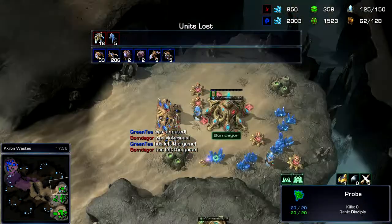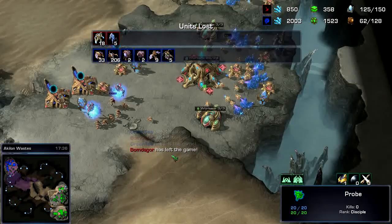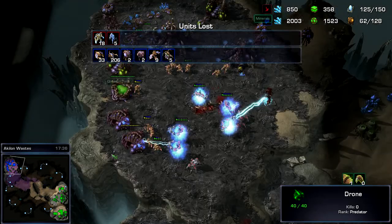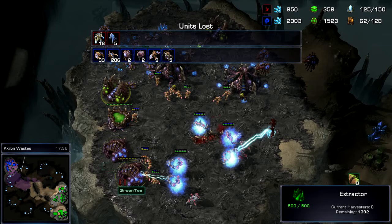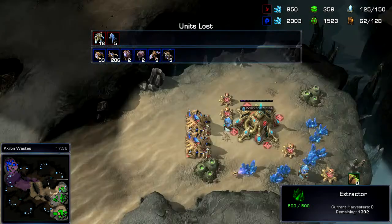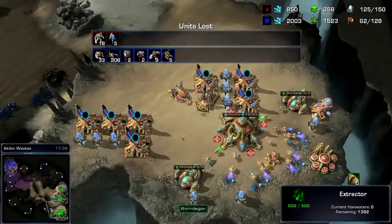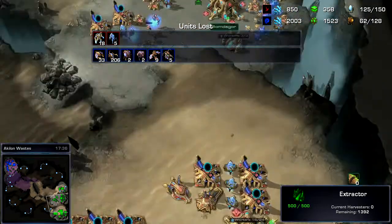As this was going on I was taking my third and putting cannons everywhere, because I had a feeling mutalisks were on the way — even though I never saw the spire. I had a feeling because I didn't see roaches, and I knew he had a roach warren but cancelled it halfway. So I watched the replay earlier and noticed that. This is pretty much the Chargezealot High Templar build.